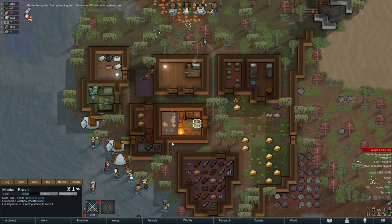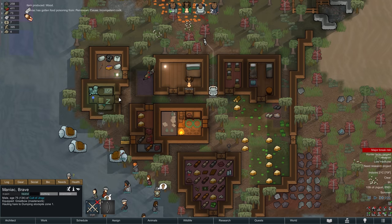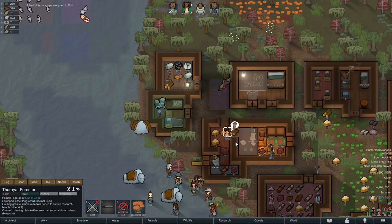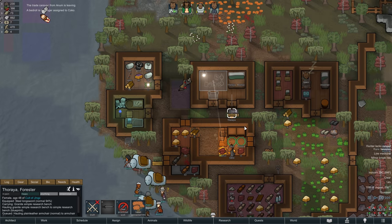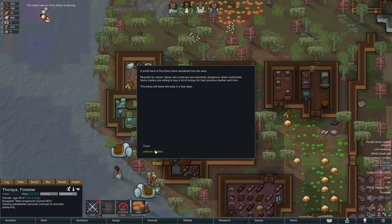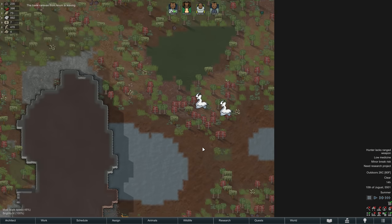Maniac starts his day just like he ended the previous one, with another dose of food poisoning, so he will be slowed down for a little while longer. In the meantime we are making some slight changes around the village as we are moving the research bench into Thoraya's and Maniac's bedroom. Just in that moment we also have a pair of Thrombos arrive in the cold bog, so it seems like we might not even need that hunting quest after all.